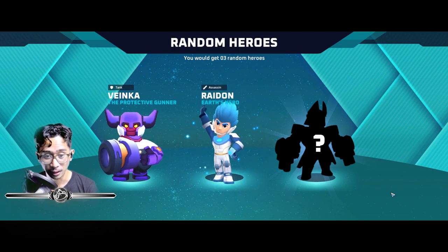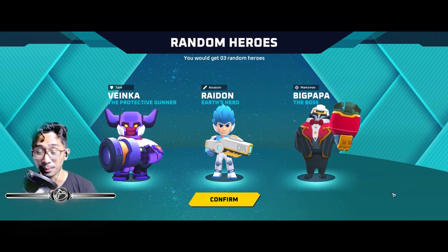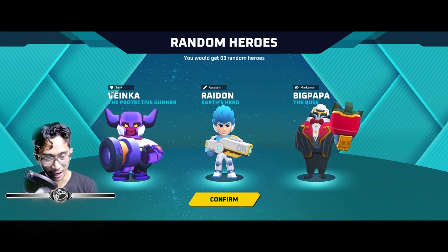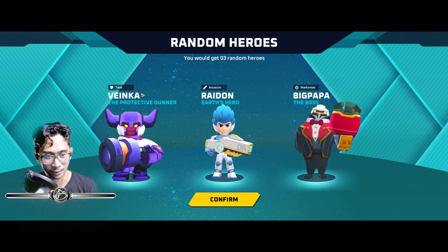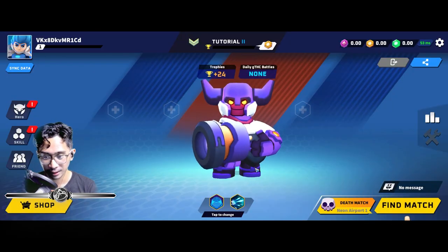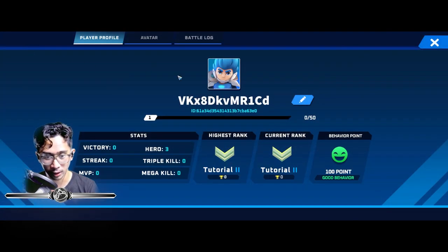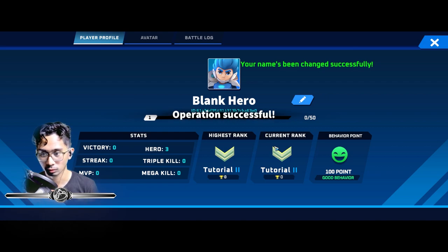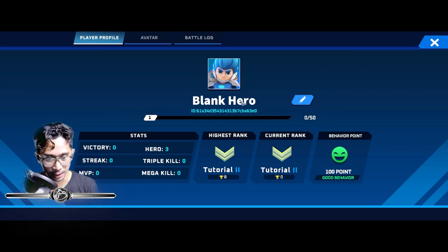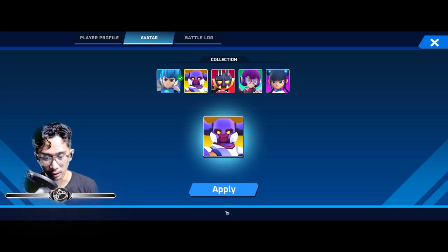I want something that looks good, so hit Claim. We got Vinca, the Protective Gunner — the tank — that looks cool. We got Raiden, an assassin. And we got Big Papa, a marksman — the boss. These are my three random free heroes. I'm really looking at Vinca but Raiden's pretty cool too, and Big Papa is like a butler marksman. So we got a tank, assassin, and marksman — that's a pretty good roundup.